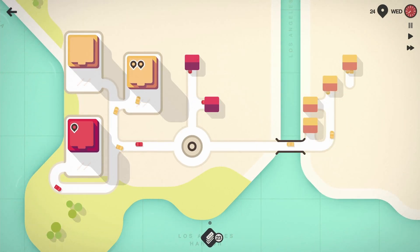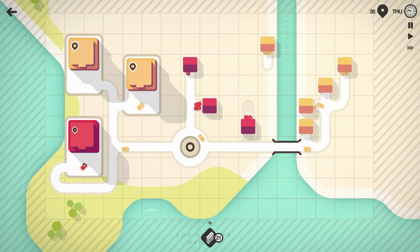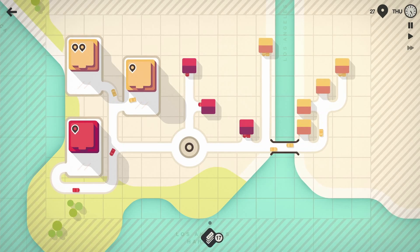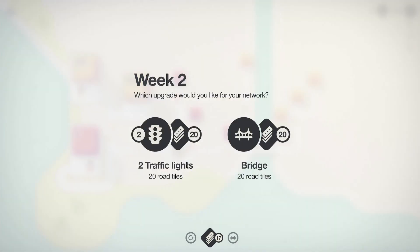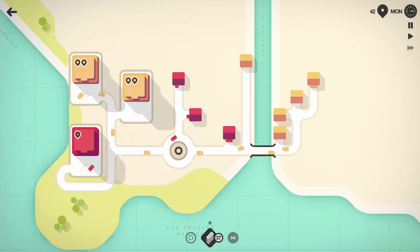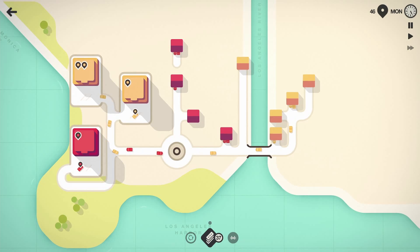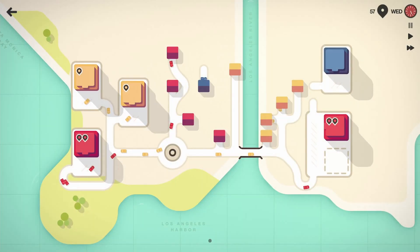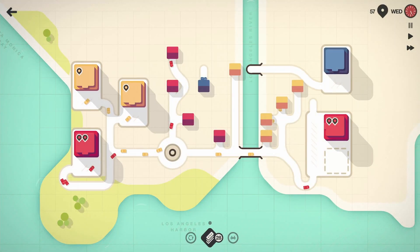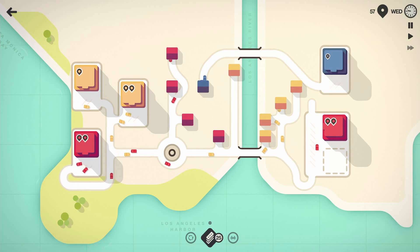They put in more buildings — this is fine, I have more buildings, I don't care. Bridges — I feel like we're gonna need a few of those today, putting them in the back pocket for later. They threw in the blue — I'm going to try going up like this, something like that. Blue goes straight to blue — look at that, a clean crispy way of doing things!